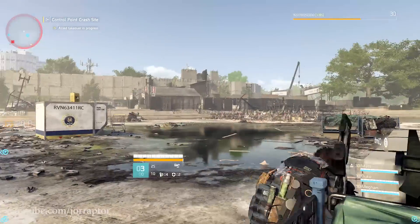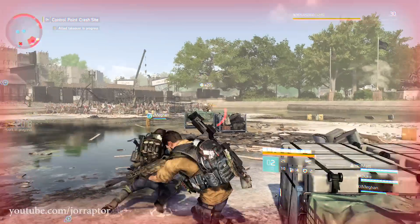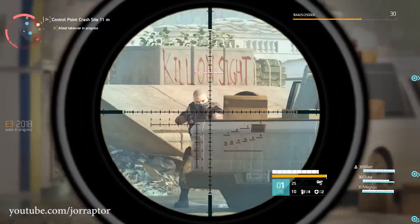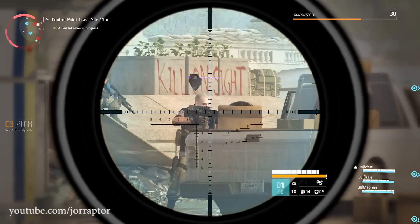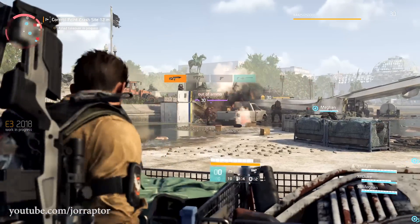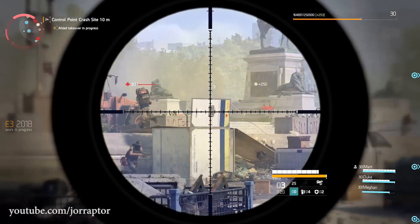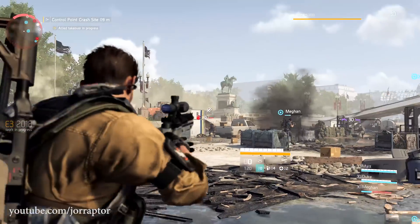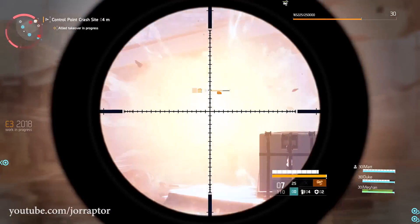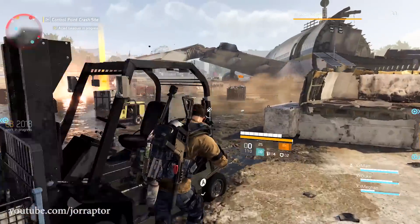First, another high-end weapon I got was the M1A CQB marksman rifle with 32.3k damage, 300 rounds per minute, 10 shots in one magazine, and a 3.7-second reload time. It has a special perk that grants 10% extra damage per headshot kill, stacking up to 10 times, but it resets if you don't get a headshot. Being precise with this weapon is really rewarding — it's awesome if you shoot from afar.